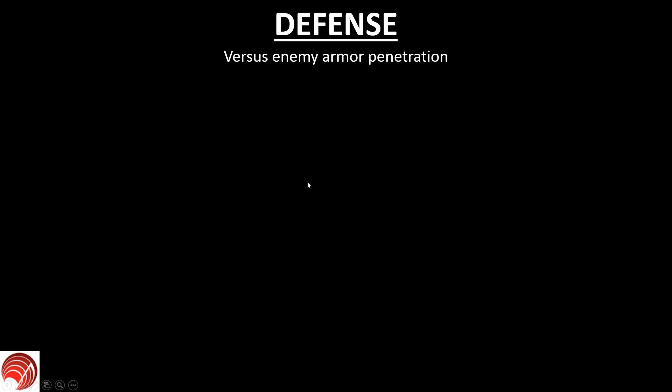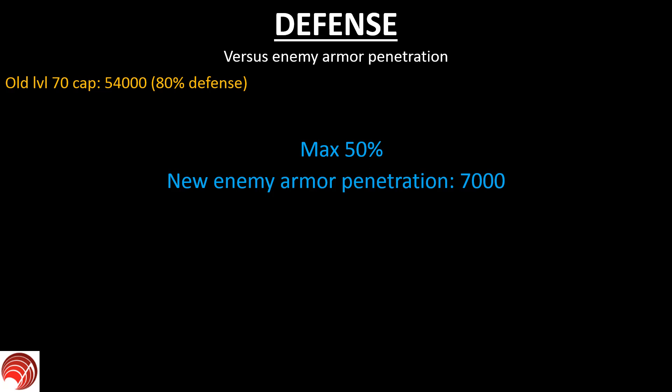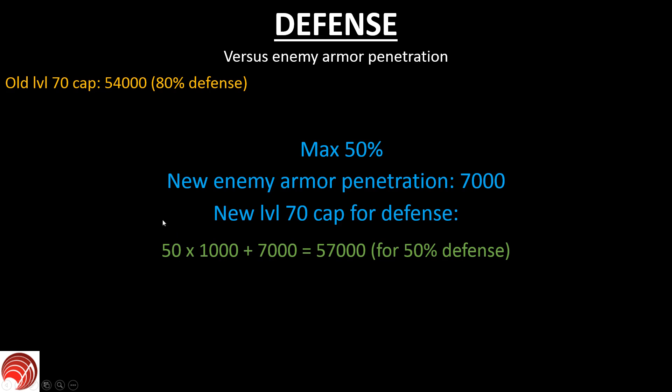Next up is defense. Defense has to overcome enemy armor penetration. The old cap for defense was 54,000, giving 80 percent defense. Now the defense maximum has been lowered to 50 percent. The new enemy armor penetration is 7,000, so the new level 70 cap for defense is: 50% times 1,000 equals 50,000, plus the enemy's armor penetration of 7,000, giving a total of 57,000 stat points. At that point you will have 50 percent defense. This doesn't seem like a big jump, but you have to account for the fact that your damage reduction is also lowered by 30 percent.